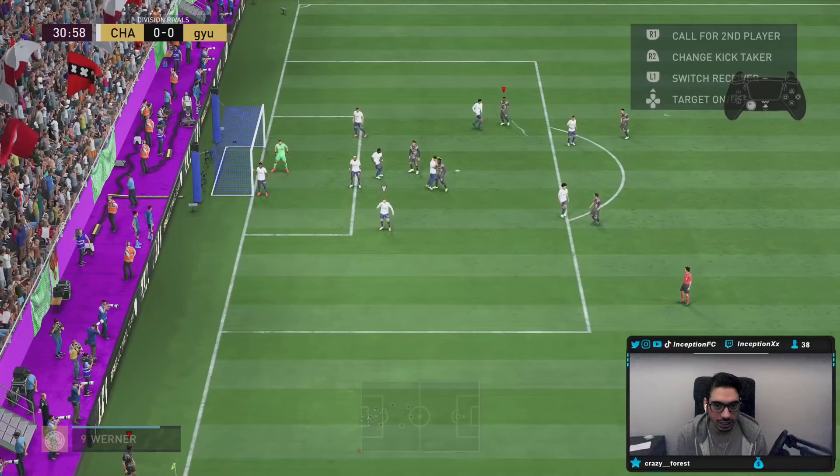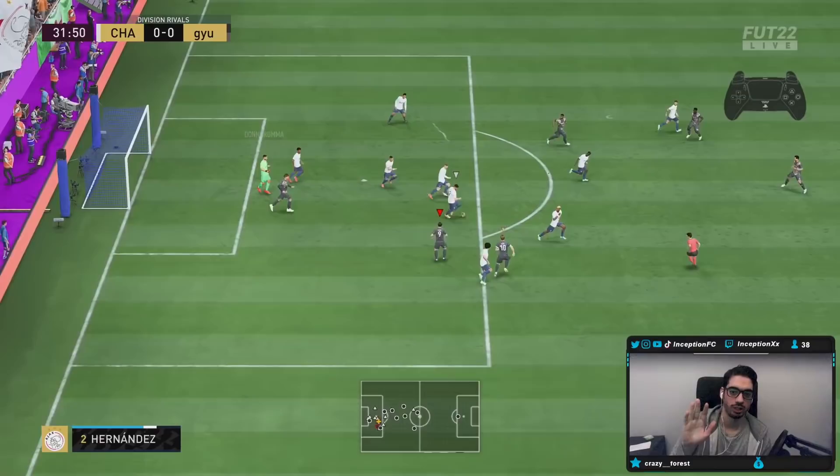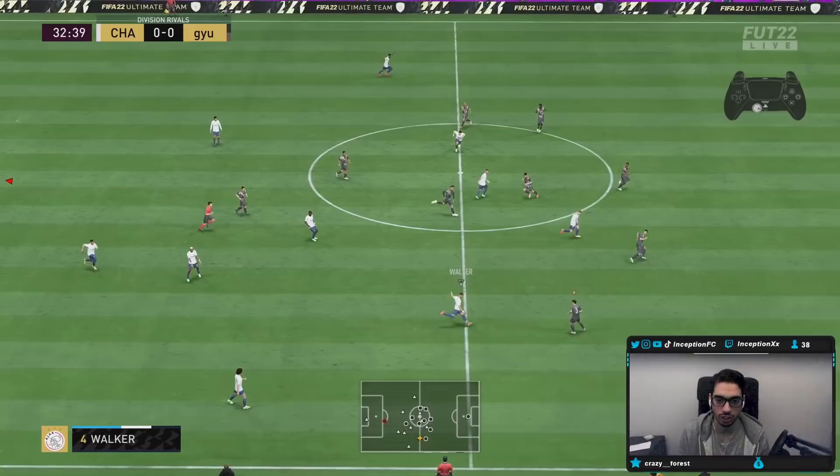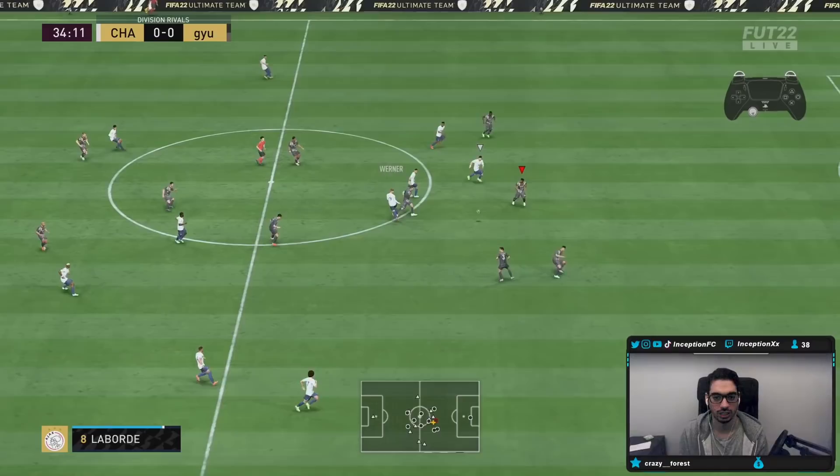I'm going to switch him to right back here - we have to catch him on the transition. Not bad. I'm going to switch off of him to see how fast he tracks back - that's Kane on his side. High-high work rates: he gets back into position nicely. Good interception without me even controlling him.